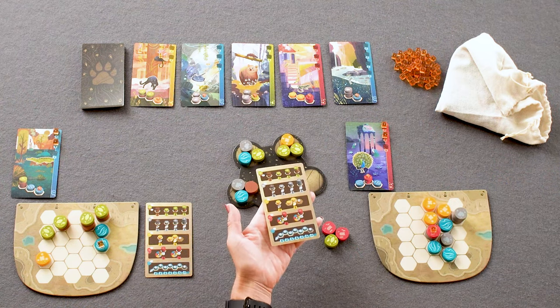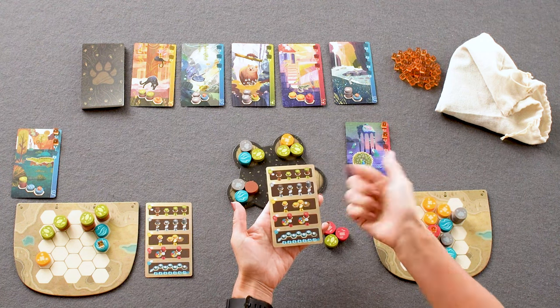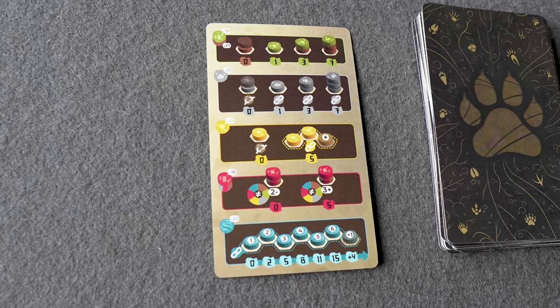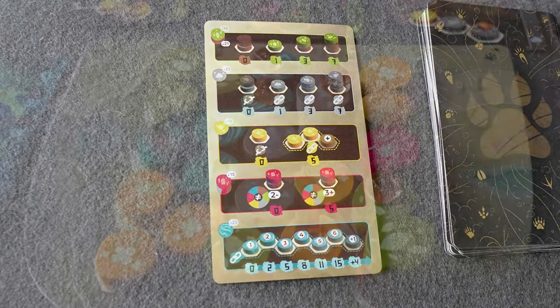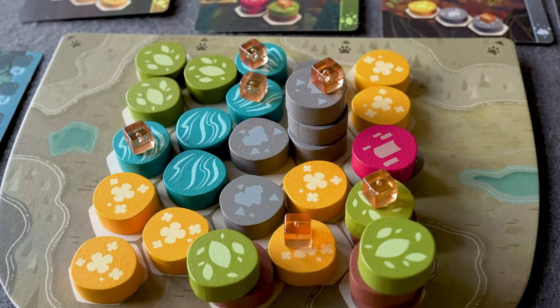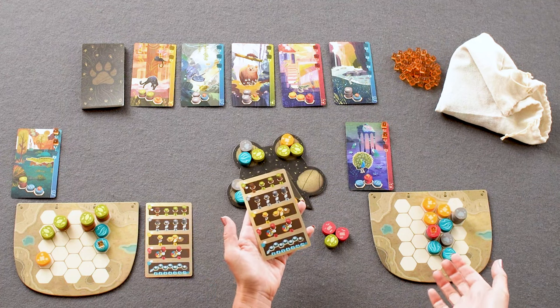At the base level, you earn points from the placement of different terrain items. Trees score seven points if really tall or just one point if very low. Mountains score similarly but need to be within a mountain range — next to at least one other mountain. Rivers score more points the longer you make them. These are the fundamental ways to earn points.